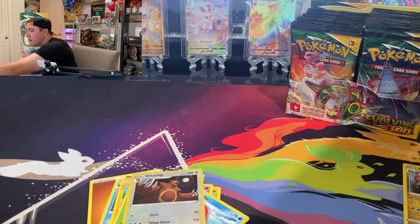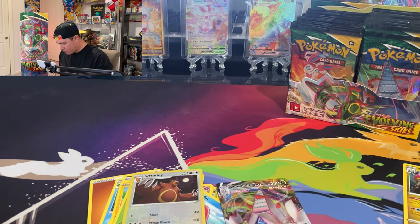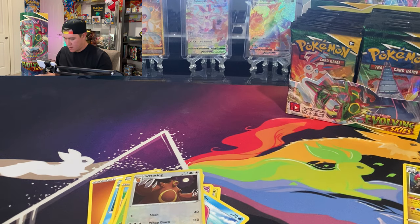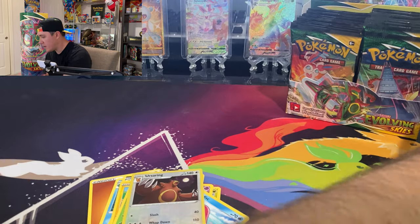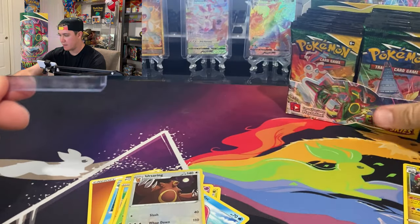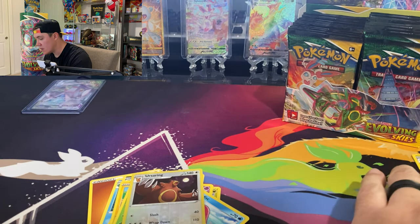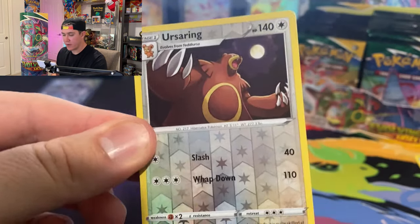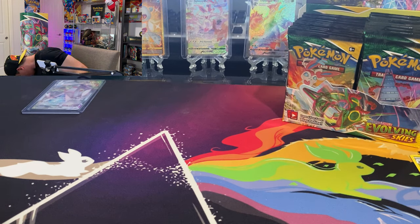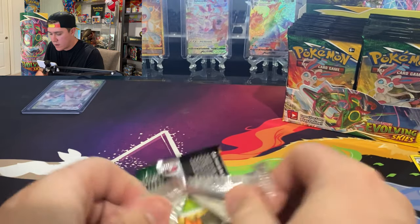It's definitely a hit. Running low on penny sleeves — just opened a new pack. I'm actually going to put it in a top loader because it is a full art V-max and it's on the cover — give it some respect. Dragonite's like 'what about me, I'm on the cover too, it's not just Rayquaza.' Rayquaza gets all the love. Also got a cool reverse Ursaring card.